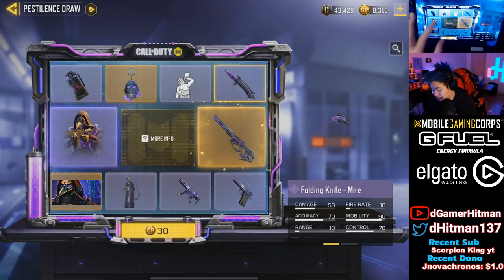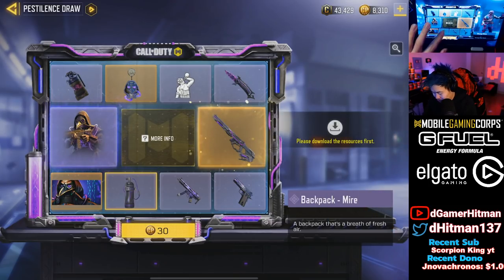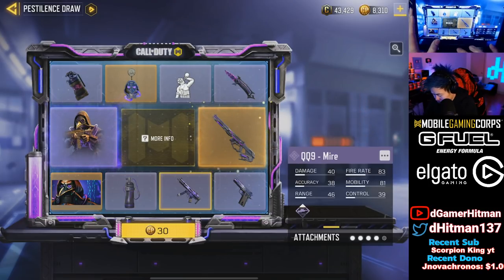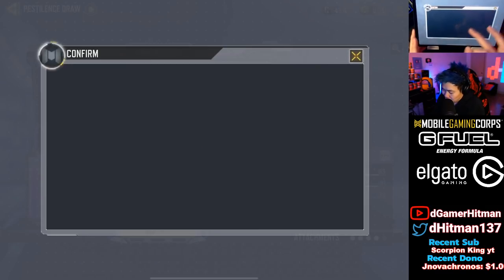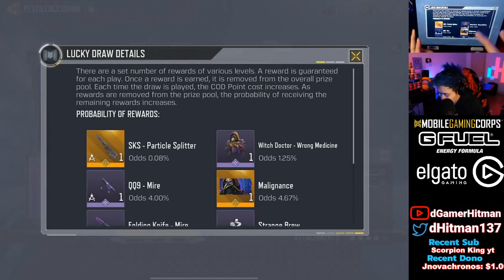The Malpractice knife is actually really really sick — love that. You also have the Strange Brew and then a backpack that looks so cool. We also have the QQ9. Let's go ahead and do the pulls. I'm probably gonna have to buy another one to unlock the SKS — we'll grind it a little later.